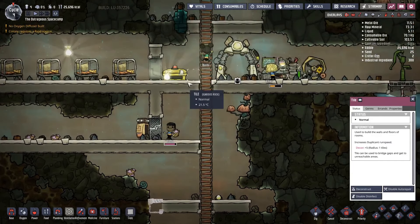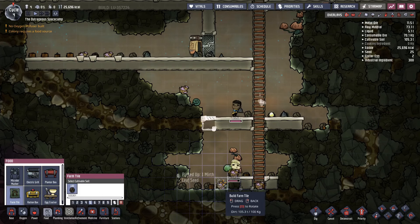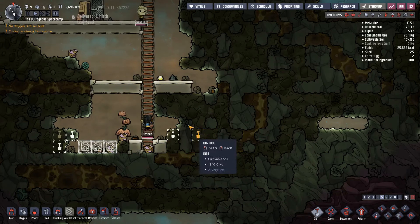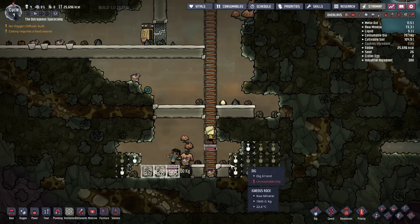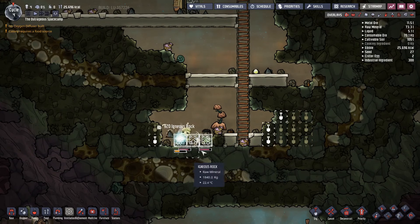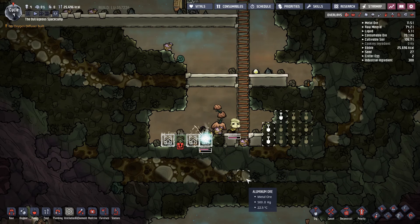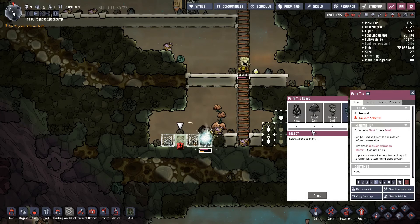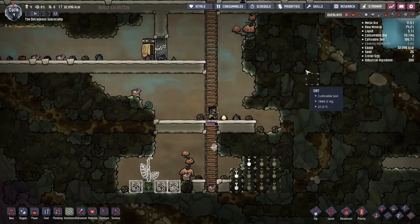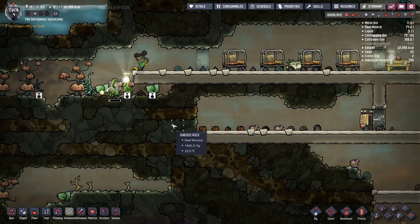We're going to put some farm tiles down like this, and maybe some over this side as well. Oxyfern Seed — yep. All going okay so far. Barney's got heaps of farming work to do actually.